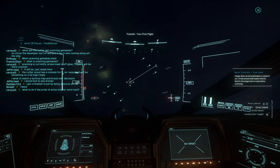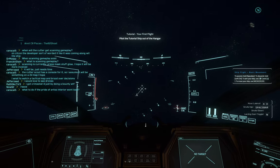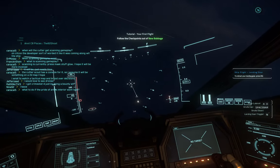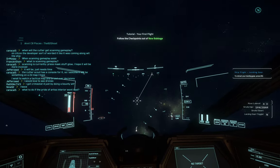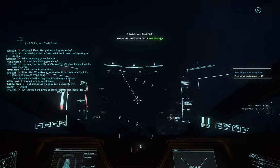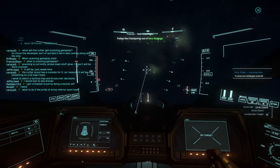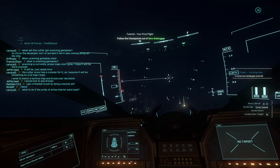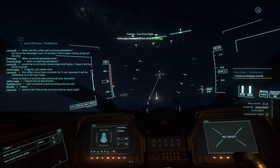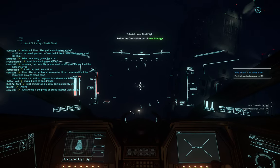At least takeoff is intuitive. Where do I have to go now? To ascend — spacebar; to descend — hold left control. The left control isn't working — oh wait, it is working but it's the wall. There are so many things in my face I cannot even see the screen properly. I'm somewhere in space but I have zero idea where exactly. Follow the checkpoints out of New Babbage — okay, where are the checkpoints?